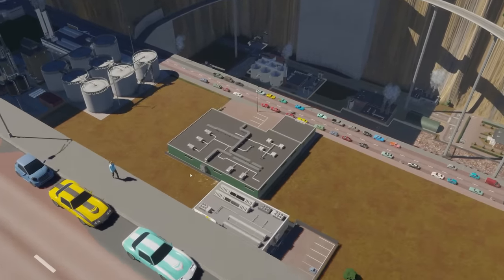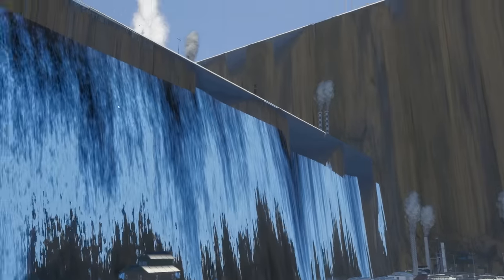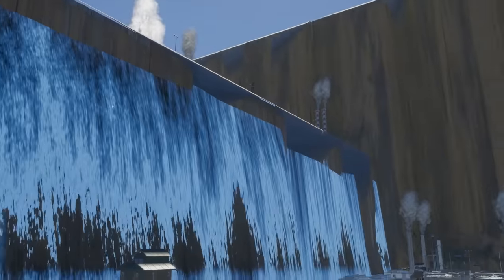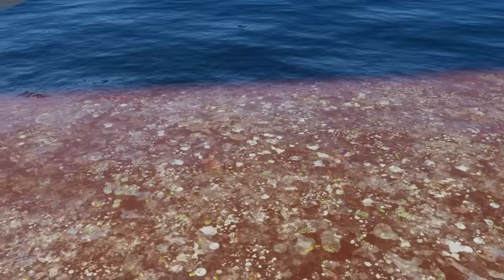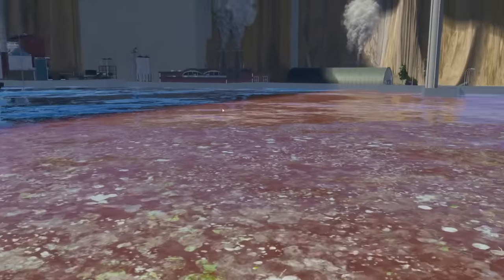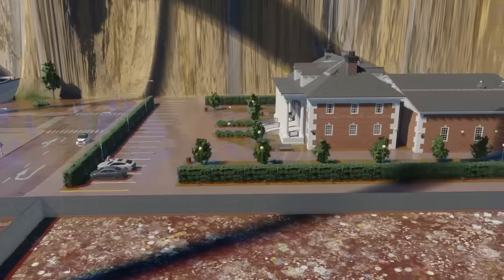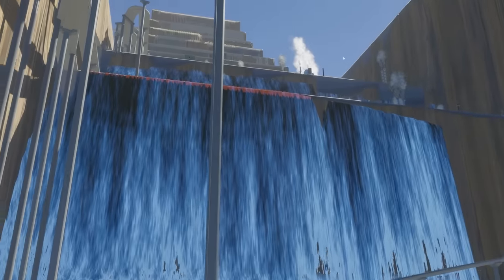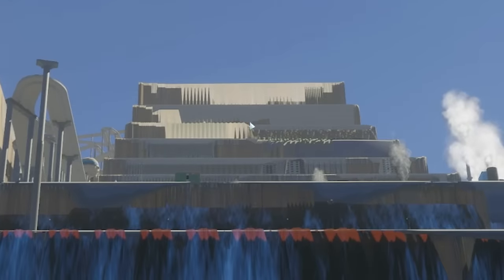As we descend further and further down, the poo just gets worse and worse. This is the next level down - the entire stair is just a poo waterfall. Then down the bottom, down in our trash area, it is just covered in a layer of poo. So yeah, to be fair, this is like perfect habitat for architecture. So a little bit worried there could be a dystopian uprising.